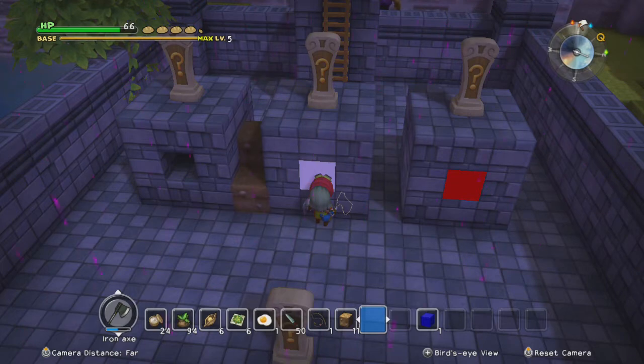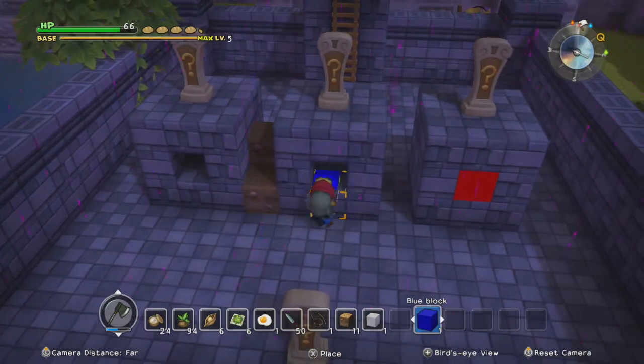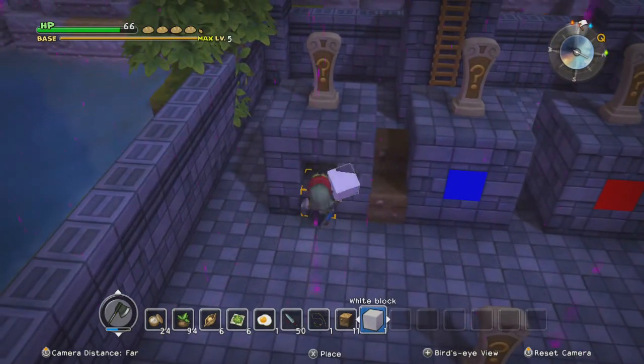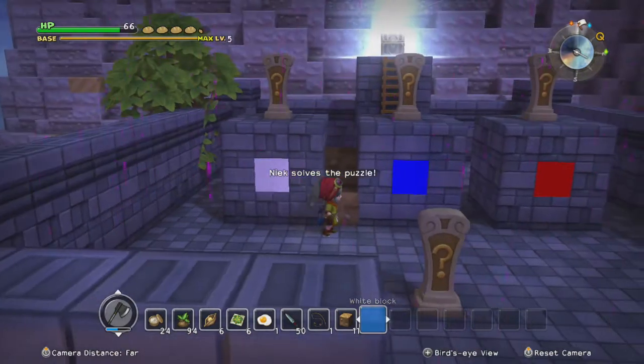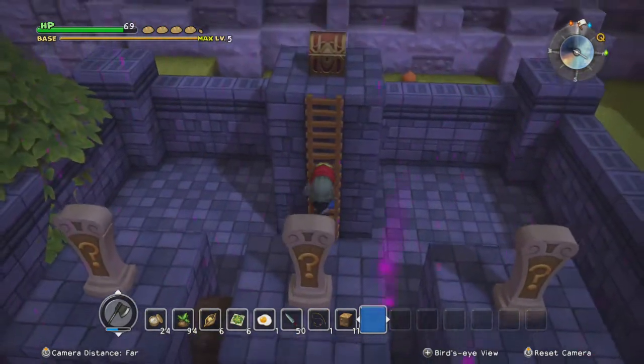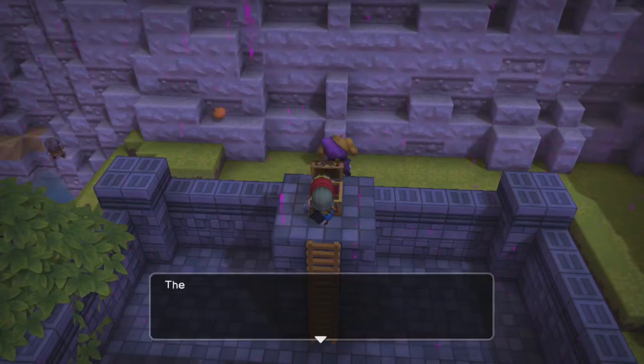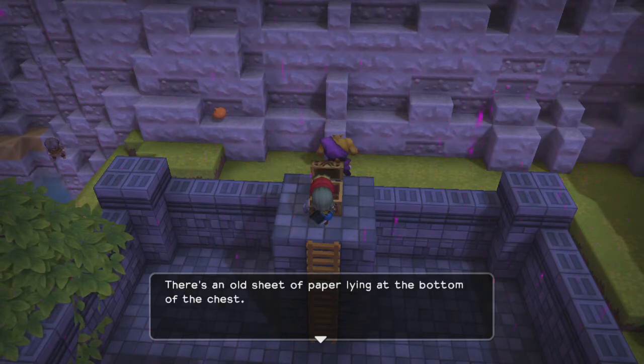Don't worry - if you place the wrong block you can always get it back. You can pretty much brute force this, you don't have to read whatever is on those markers or on those signs. And as a prize for solving all of the puzzles, we finish a chapter challenge - because that's a chapter challenge, all of the puzzles.